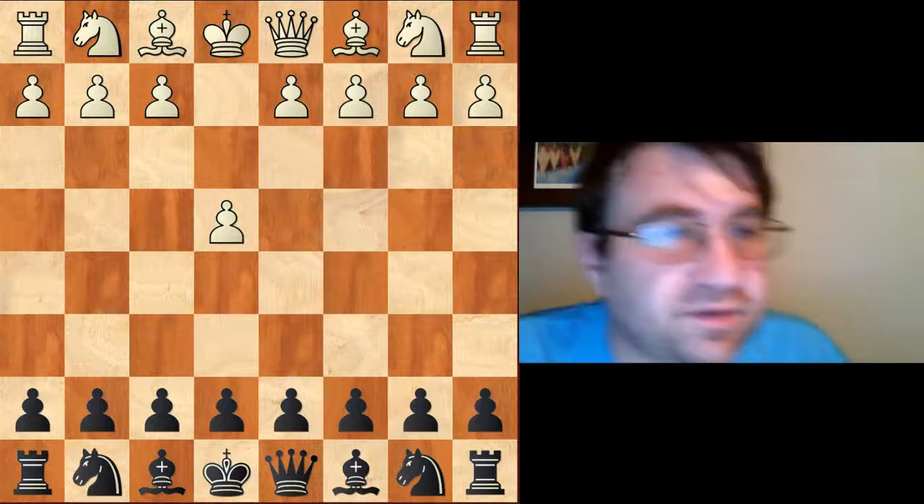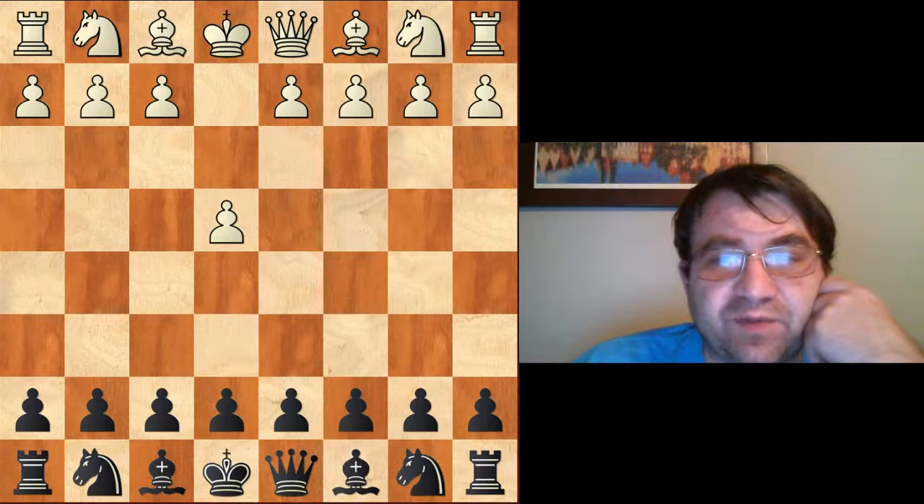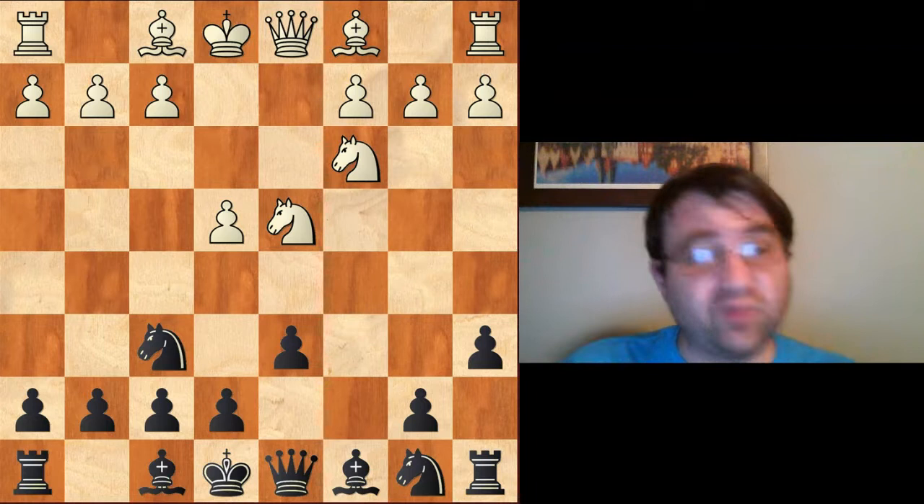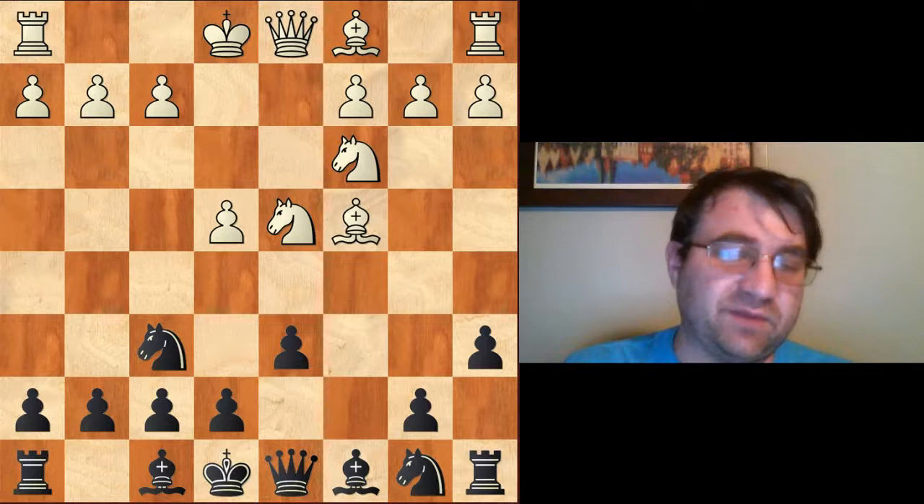Hello YouTube. Today we're going to be exploring how to play the Najdorf Sicilian with the black pieces, which begins after e4 c5, knight f3 d6, d4 cd4, knight d4, knight f6, knight c3, a6 — that begins the Najdorf. Today we're going to be exploring how to face one of the most dangerous weapons you will ever face in the Najdorf Sicilian: the dreaded Fischer-Sozin attack, beginning with the move bishop to c4.